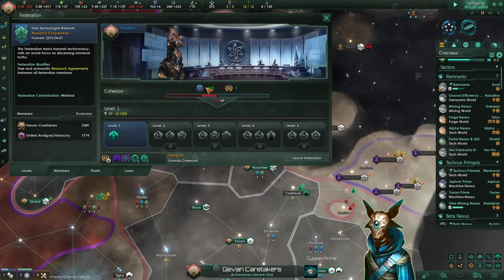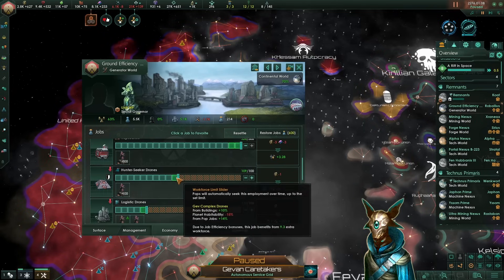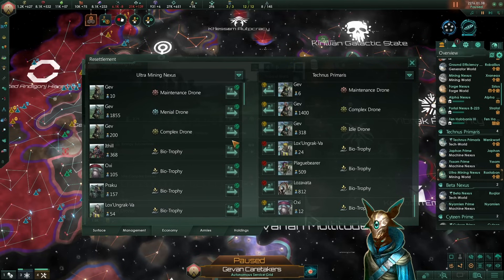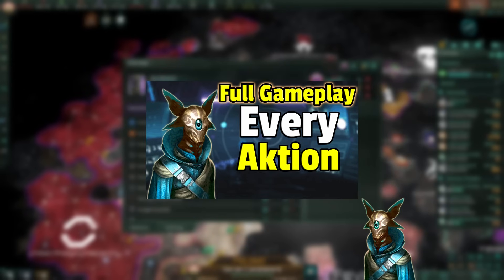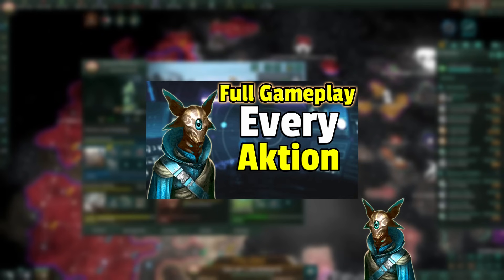Some of you guys suggested it and now we also have it. If you want to know everything that I do in our playthroughs regarding empire decisions, leader decisions and much more, I'm releasing a brand new series for our channel members called EveryAction. It's a complete gameplay without any cuts, so you'll know literally every click that I do and I'm always available for clarifying any decisions to you, Commander.